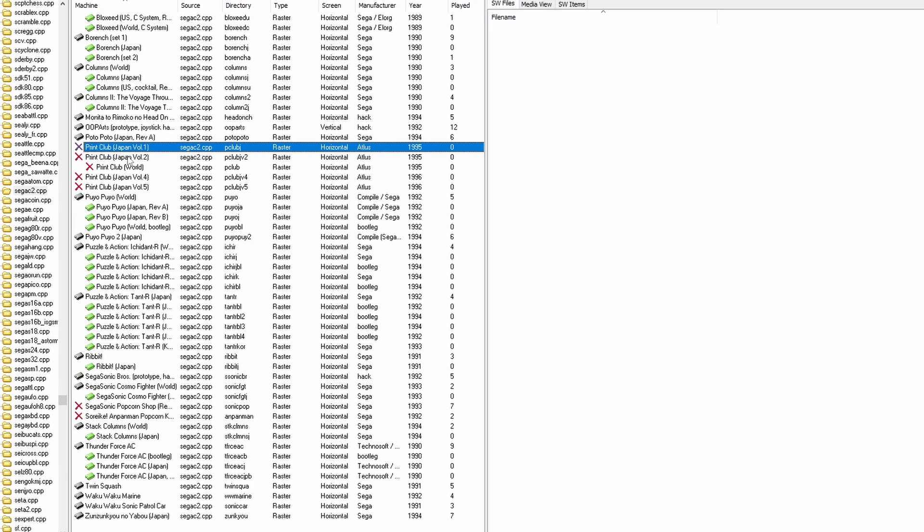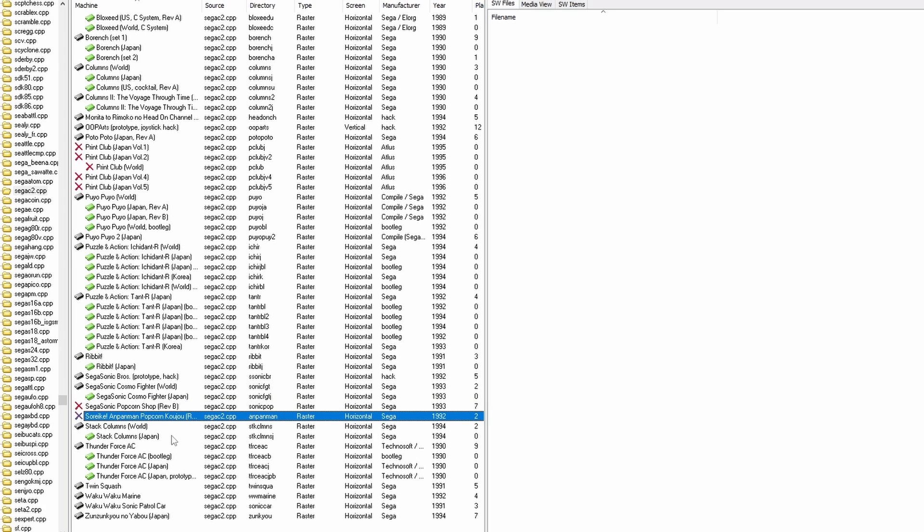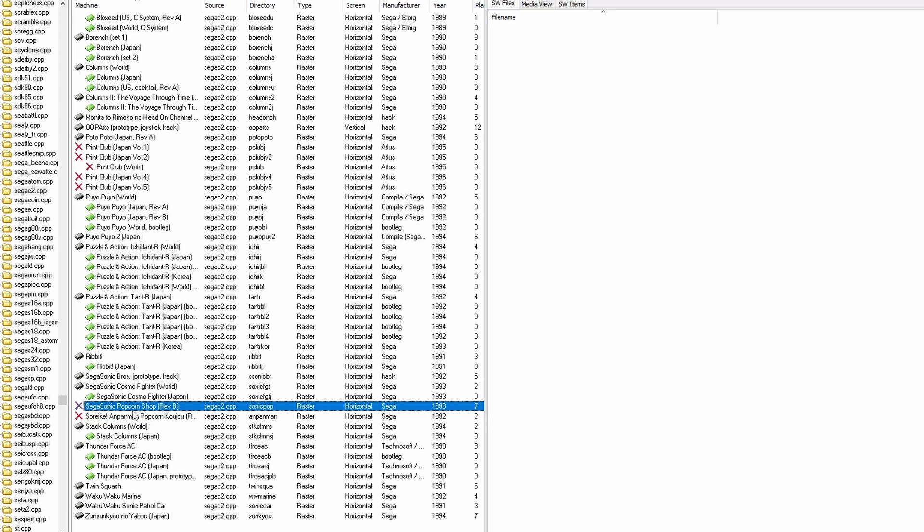The print club games for this board aren't really games, and I don't think we're ever going to get this emulated because obviously printing photos was the idea. Sega Sonic Popcorn Shop and Surike and Pan Man Popcorn Koju are actually working despite being marked as not working — it's only certain input elements that aren't working correctly.